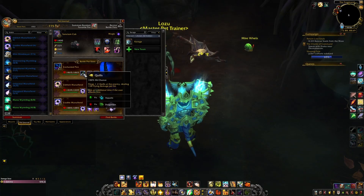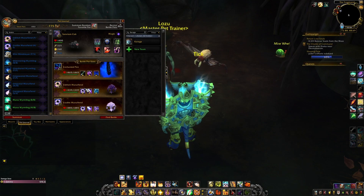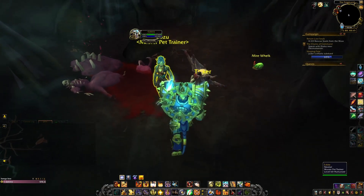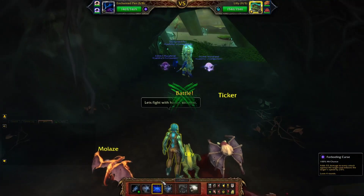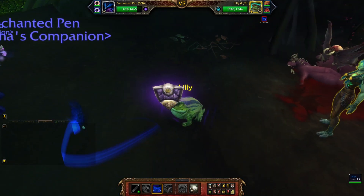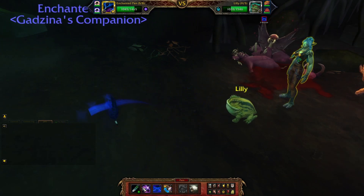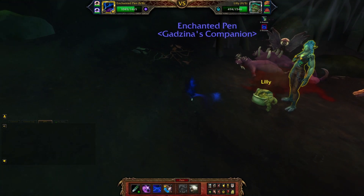Olazu. I brought Enchanted Pen with Quills, Foreboding Curse, and Evanescence; Eldritch Mana Fiend with Arcane Blast, Surge of Power, and Soul Rush; and Erudite Mana Fiend with Arcane Blast, Surge of Power, and Arcane Storm. Start with Foreboding Curse, then Quills. Just press Quills whenever you can to get rid of the frog.